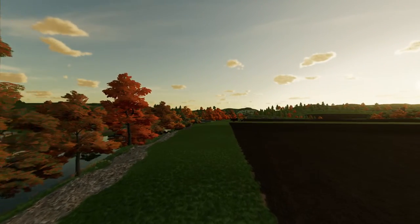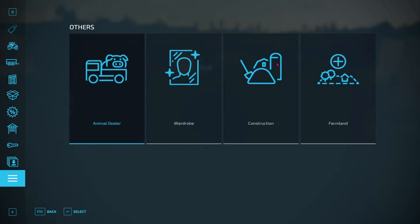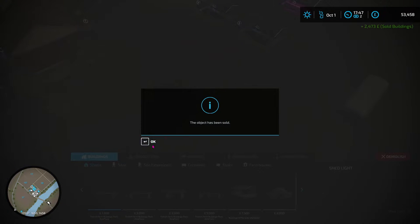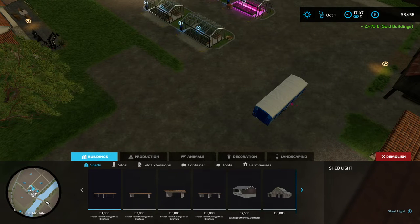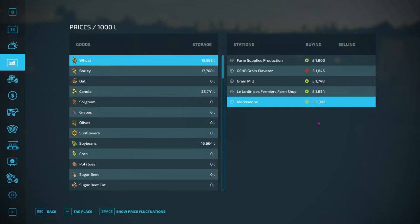Let's get on with the episode. At the farm I need to go to constructions and demolish this place — get some money, but not a lot of course. There we go, that is done. Now it is time to sell rocks. Here is 2,092.